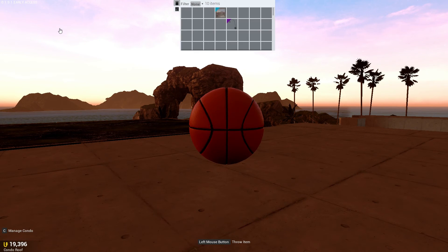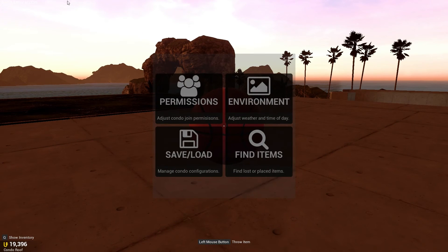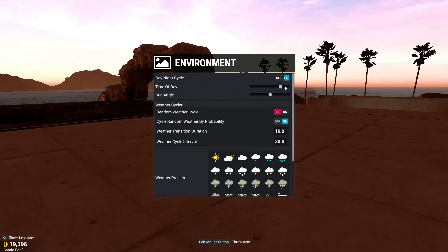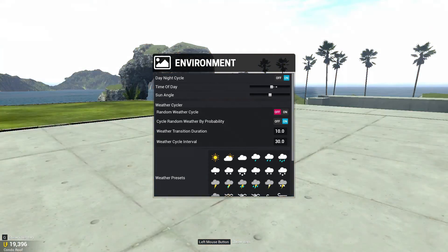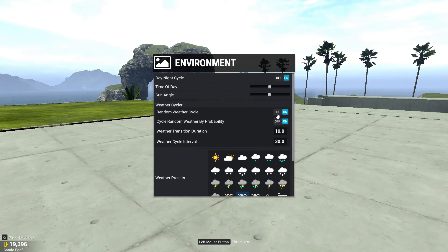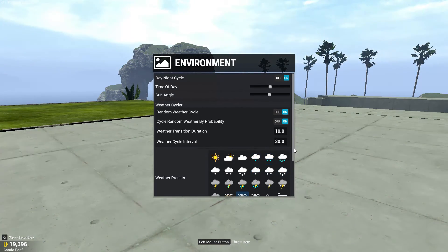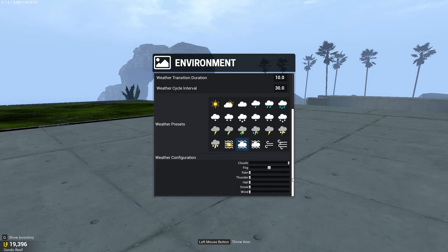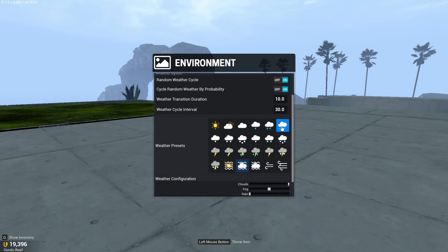Weather! So if you hold C, you can go into environment in your condo, and you can change the time of day — we can make it night time or just do midday. I can change the angle of the sun, which is interesting, how that's separate from time of day. And weather cycle on — and it's just random now. But we can also just click on some weather presets. And there it goes, it's changing to clouds and just doing its own thing — I'm guessing this is gonna make some crazy weather patterns for us.